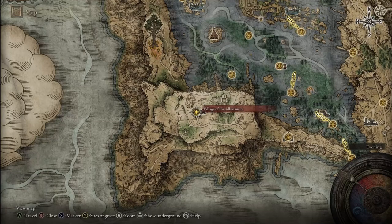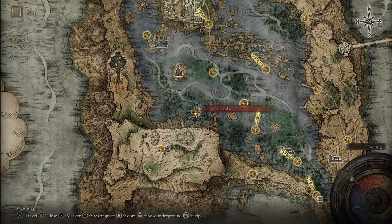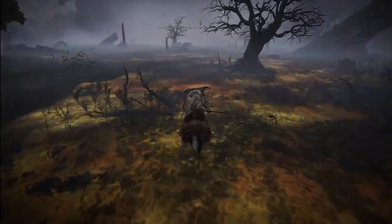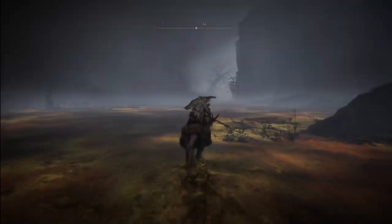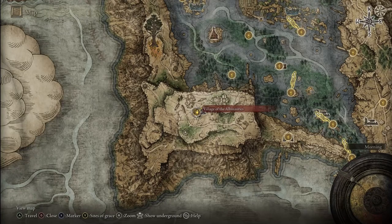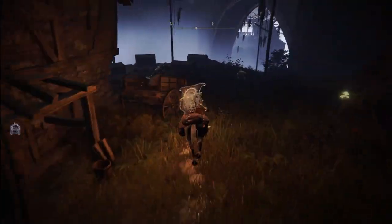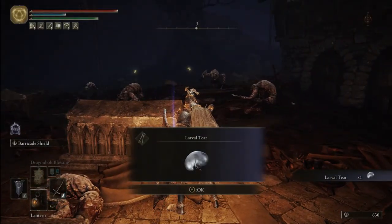For the second Liurnia larval tear, you must first go to the Village of the Albinaurics, right here. To access it, go to the Folly on the Lake Grace first, then keep going south. You'll see the lake will change into a yellow swamp-like area. Go south and then turn west, and right here is the path into the village, which will lead you to the first village grace. From the Village of the Albinaurics Grace, head east past the well with the ghost, right into the graveyard. Then simply loot the corpse at the coffin for your larval tear.